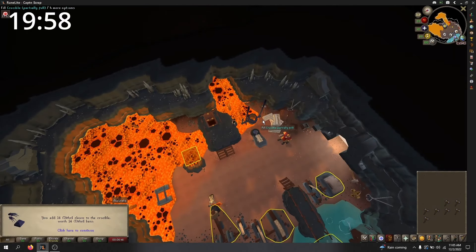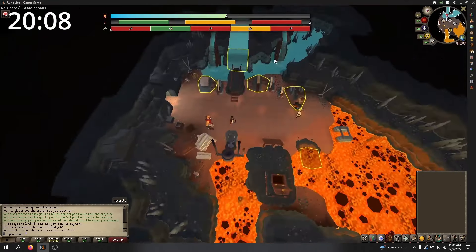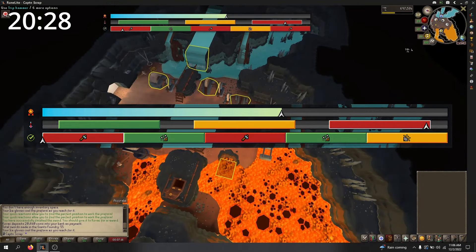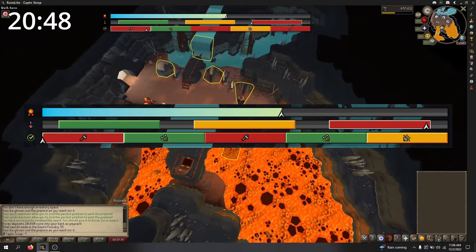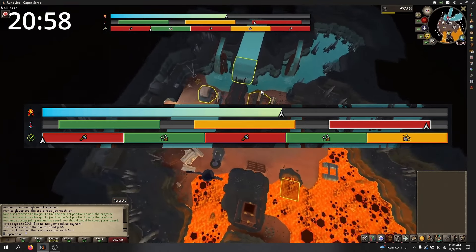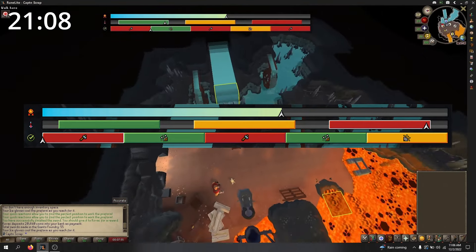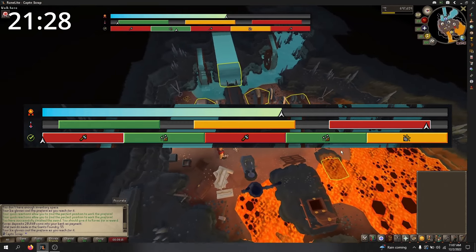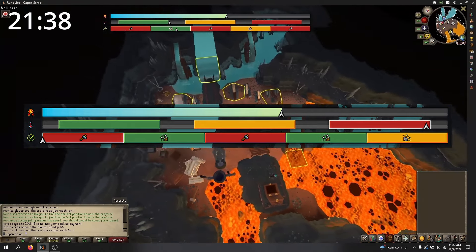Once you have the sword in hand, the main part of the minigame begins. You will notice three bars at the top of your screen. The first is the quality — this is set at the start and cannot go up, but it can go down, which will reduce the rewards. There are only two ways the quality can go down: the first is if you use the sword on the wrong tool, and the second is if you use the tool while not in the correct heat zone.